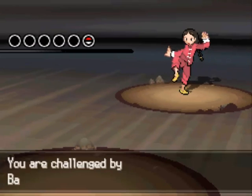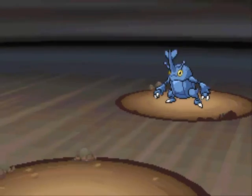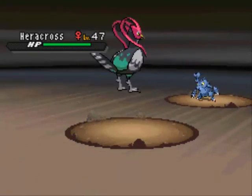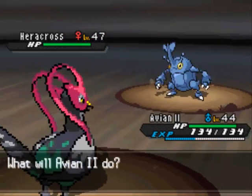You'll just want to make sure you have Strength and Surf as well, but you probably have Surf considering you needed Surf to get here. She's got a Heracross on her team though. There's a Pokemon I like a lot, but it's actually four times weak to Flying, so Unfezant should have a pretty easy time with this. I'll use Fly.